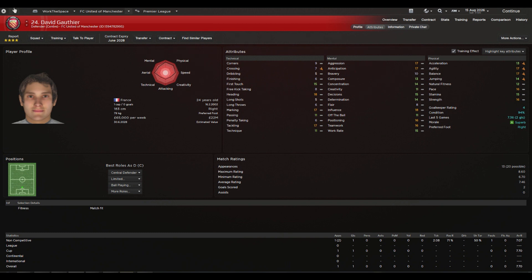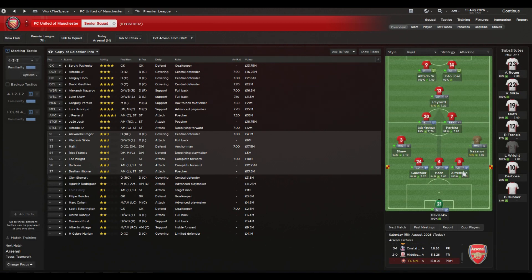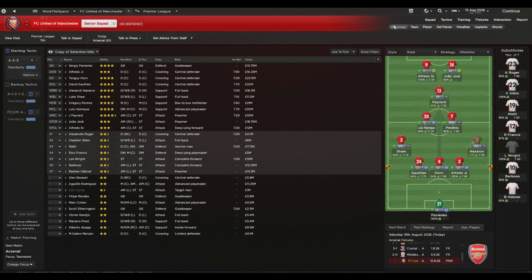We have three very talented center backs who are all good in the air, so a stopper felt like a loose part. In brief: covering defenders sweep from behind and read the ball rather than attacking it in the air, while stoppers go up to meet the ball and cut out the pass. My three center backs are all very fast and physically strong — Gorfier, Tanguy Horn — and this means I can afford to play the offside trap even with three at the back.